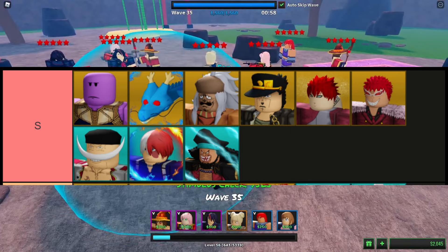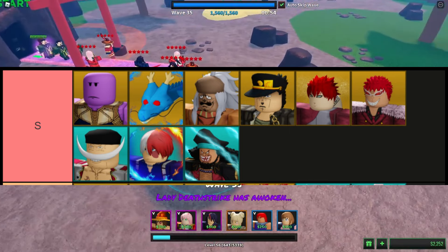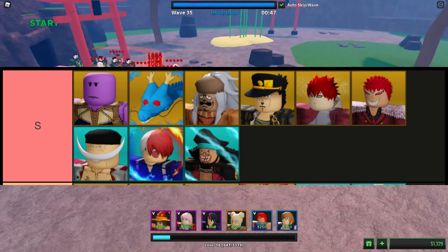The units in this tier are, in order from top left to bottom right: Thanos, Blue Drago, Anya, Jotario, Gar, Crimson Flamingo, Greybeard, Toto, and Blackbeard.